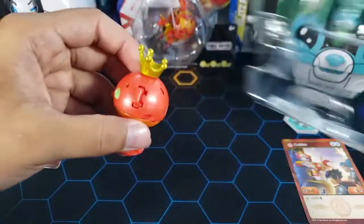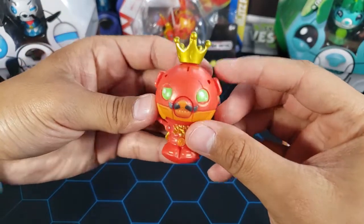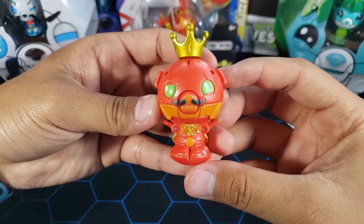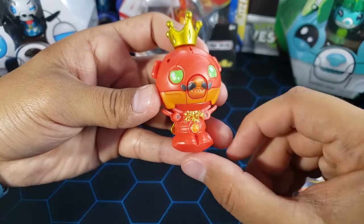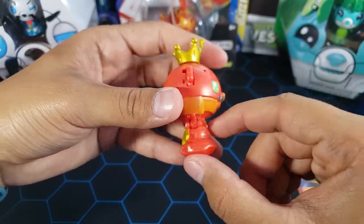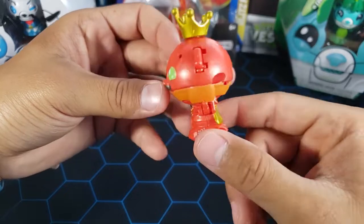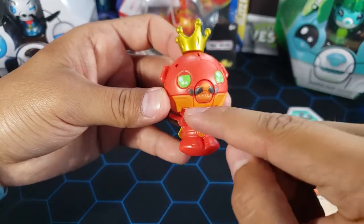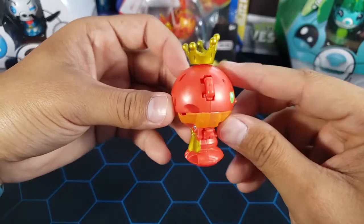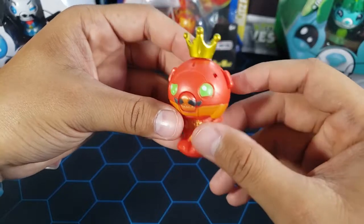Let's take this bakugan out. Here is the Pyrus Kubo, aka King Kubo. It has a mustache and looks pretty cool. We do have a little bit of gold paint on it and a cape on the back — very nice. I'm not sure why they went with this orange color in the middle here; it kind of looks odd because that's the only orange part and it goes all the way around.